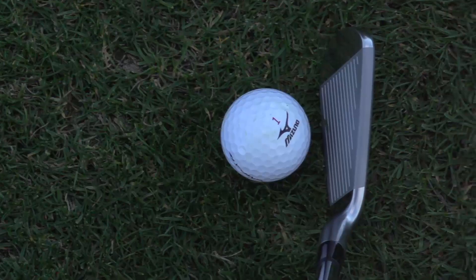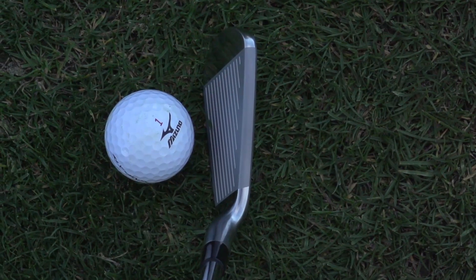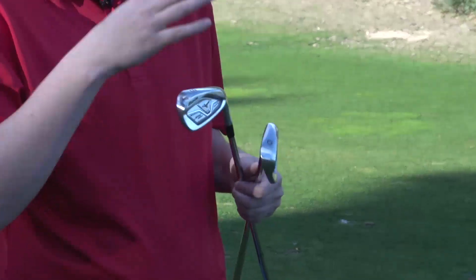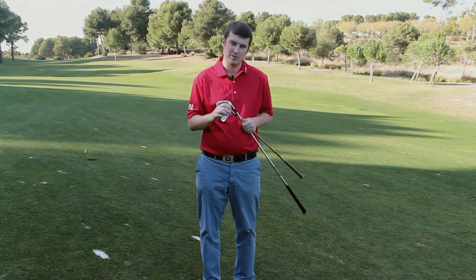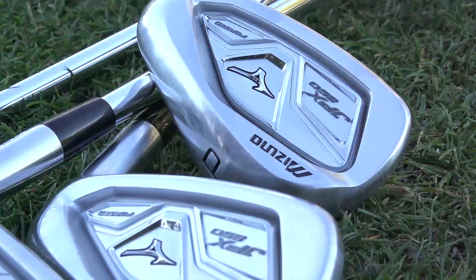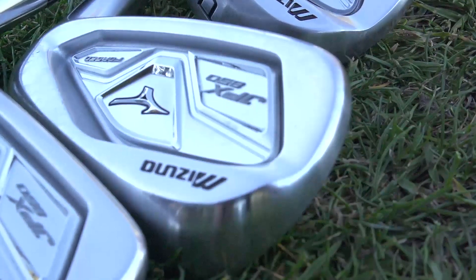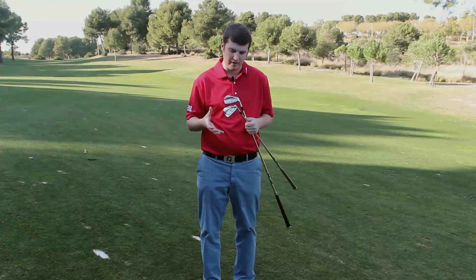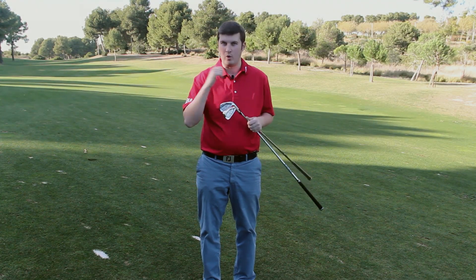On the shelf and to look down on, these could easily be an MP model. The JPX 850 forged is a stunning looking club without being too intimidating. Almost every manufacturer has tried very hard to produce an iron that is compact, looks good at address, but is also forgiving and long. It's normally the case that a compromise has to be made somewhere, but the engineers at Mizuno are promising that these do all of those things.